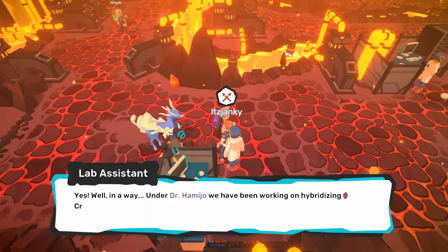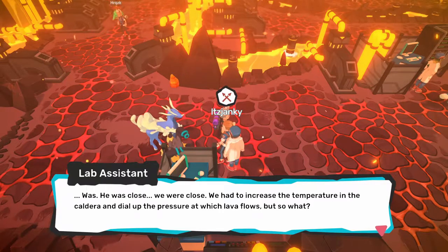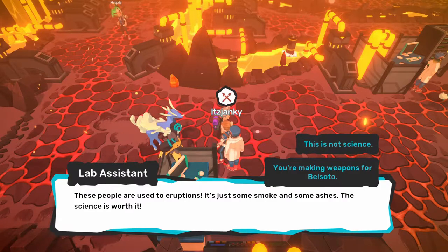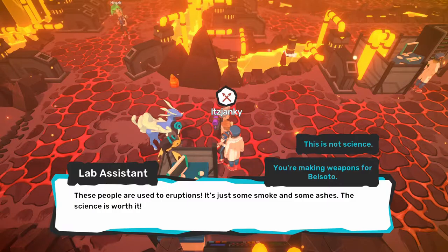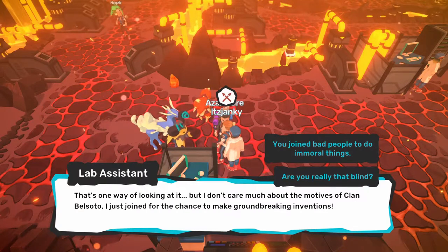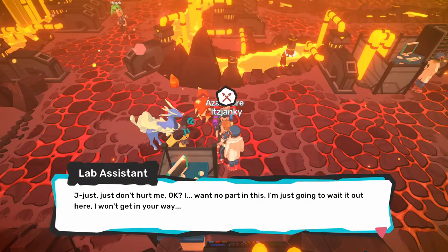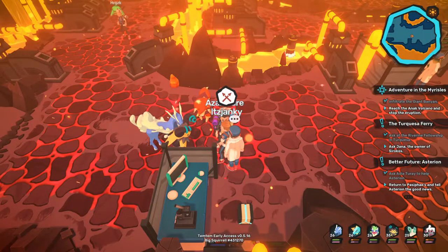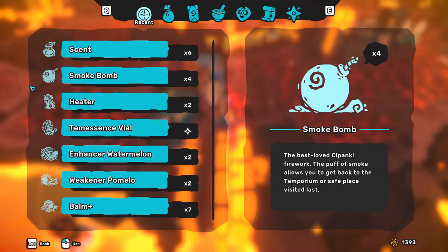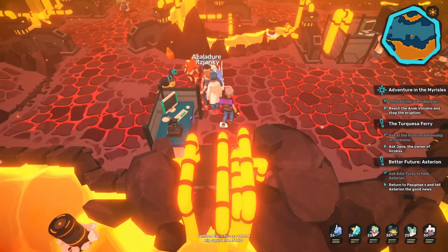'So you caused the eruption.' 'Yes, well, in a way. Under Dr. Hamidia, we've been working on hybridizing crystalline fire. He's a visionary — so close to creating a new variety of diamond Temtem. We had to increase the temperature in the caldera and dial up the pressure at which lava flows. But so what? These people are used to eruptions — it's just some smoke and some ashes. The science is worth it.' You're making weapons for Belsotto. 'That's one way of looking at it, but I don't care much about the motives of Clan Belsotto — I just joined for the chance to make groundbreaking inventions.' You joined bad people to do immoral things. 'Just don't hurt me, okay? I won't get in your way.' I'm going to take whatever this is back here — bomb pluses, because that's what I have left. And then maybe we'll get to some kind of boss fight up here.